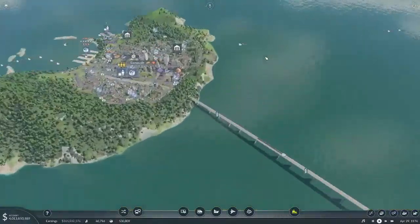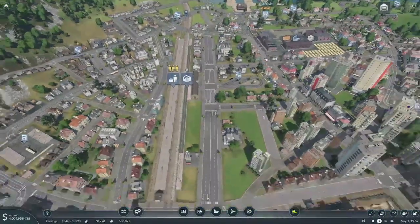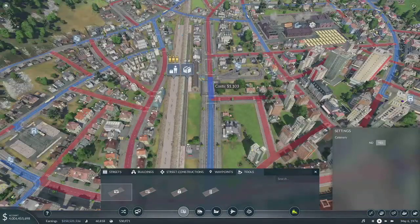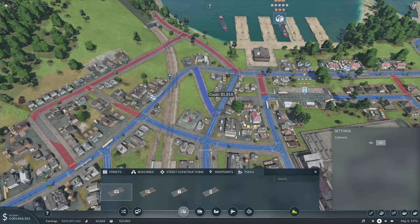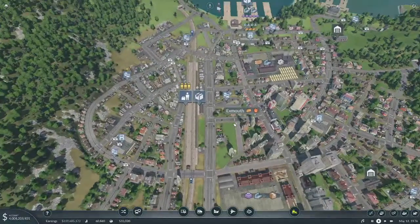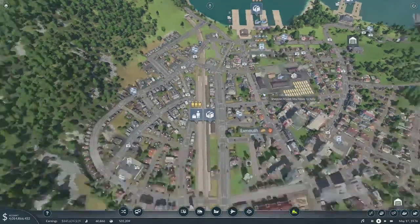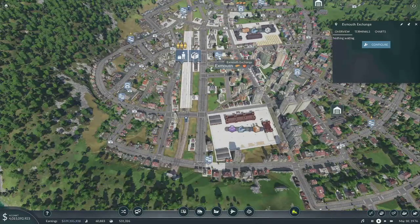Alright, so it's going to take a little while for that to spin up. Let's take a look here and see what we're going to do with this. So let's put some tram tracks on here. We'll just go ahead and put both of those as tram tracks. Alright, so we've got a stop right here, whereas we've got a stop right there.